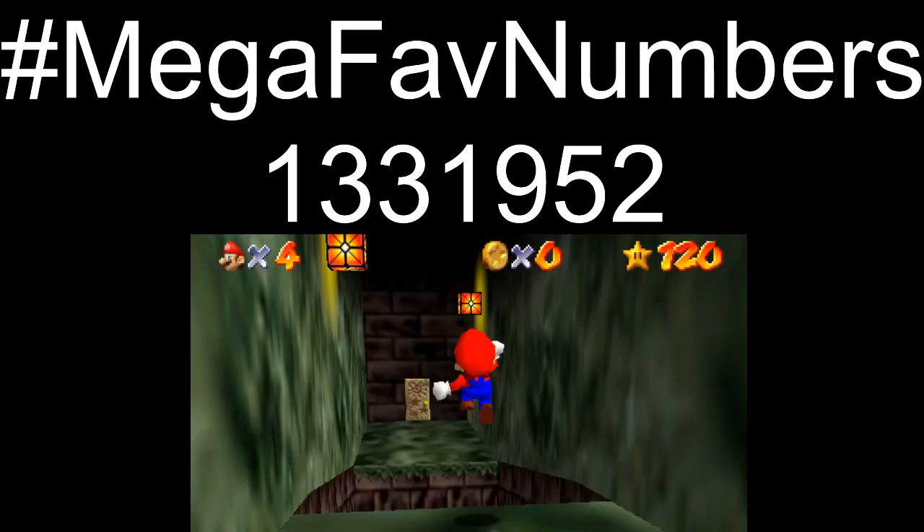Super Mario 64 is a three-dimensional platforming and exploration game that was released in 1996 by Nintendo. The exploration part can easily be done in a variety of ways, but the platforming oftentimes expects the player to use the A button, because the A button is what makes Mario jump. Single jumps, wall jumps, side flips, back flips, long jumps and wall kicks all rely on the A button. And so, the classic question has been: how often do you need to use the A button to complete the platforming sections and collect the stars? A question to which the answers are sought after by the A button challenge.